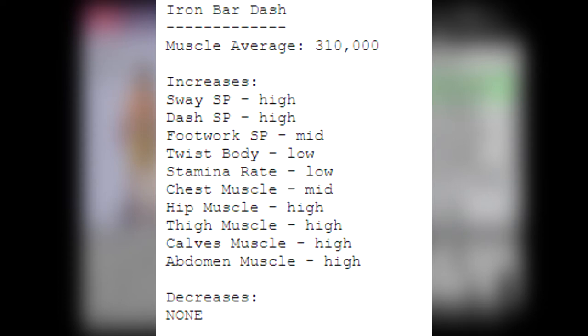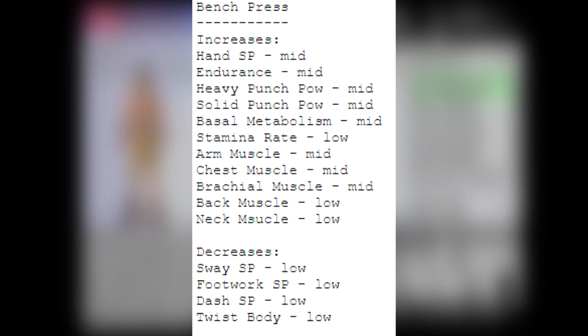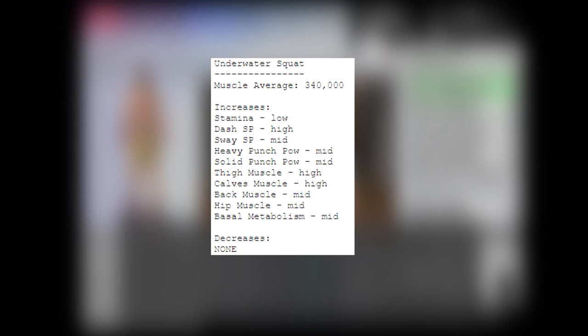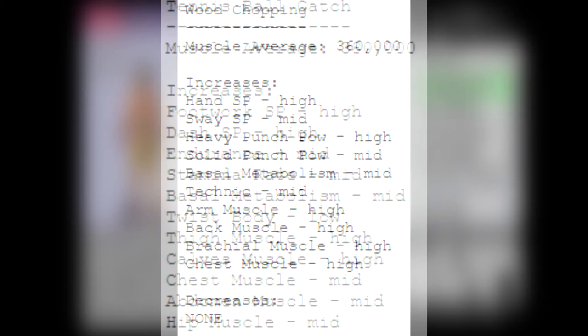For example, the AI had us doing bench press before. It increased hand speed, endurance, heavy punch power, solid punch power, basal metabolism, stamina rate, arm muscle, chest muscle, bronchial muscle, back, and neck muscle — but it decreased sway speed, footwork, dash, and twist. So in the end it's not worth using compared to the special trainings. Most of the special trainings give only stat increases with no decreases, which is what we want.